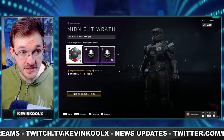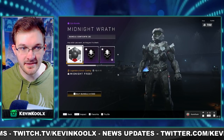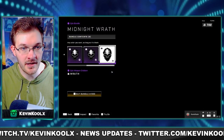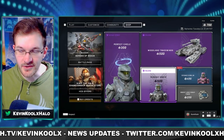We also have the Midnight Wrath, which comes with its own unique coating — basically grey with red accents. Not really that interesting. You also get some epic nameplates for your character and also an emblem to put on top of your vehicles and weapons as well. This one I'm not so keen on.